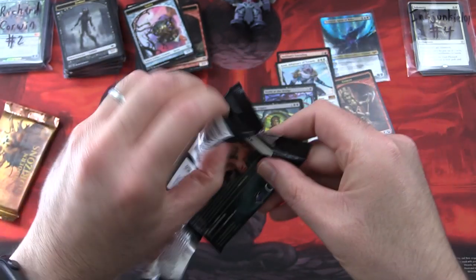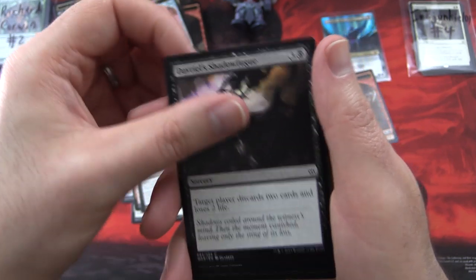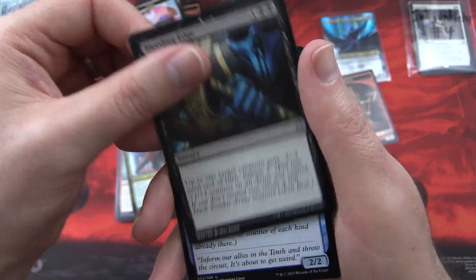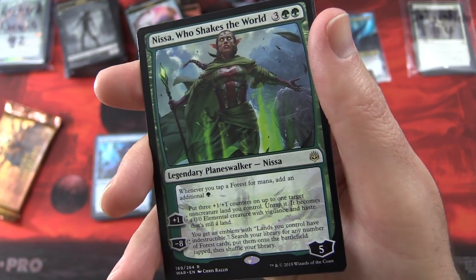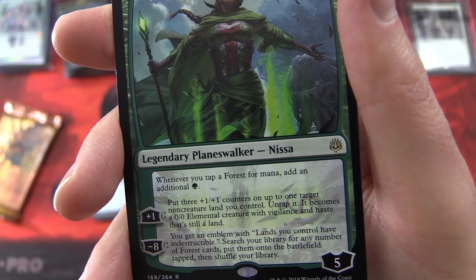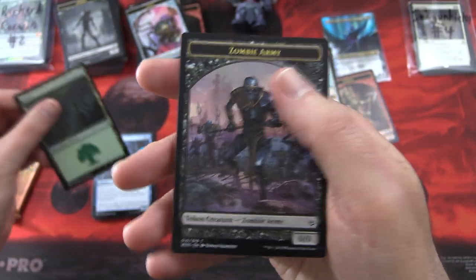Onward to War of the Spark. We start off with Gideon's Sacrifice — poor Gideon — Teferi's Time Twist, Grim Initiate, Snare Spinner, Toll of the Invasion, Davriel's Shadow Fugue, Wanderer's Strike, Relentless Advance, Enforcer Griffin, Jaya's Greeting — hello there, she's doing a little bit of cooking — Whelming Wave, Raptor. Uncommons: Bleeding Edge, Flux Channeler. And Nissa Who Shakes the World — another great Planeswalker! Legendary Planeswalker Nissa, 5 loyalty for 5. Whenever you tap a Forest for mana, add an additional green. Her plus one: put three +1/+1 counters on up to one target non-creature land you control, untap it — it becomes a 0/0 elemental creature with vigilance and haste that's still a land. Her minus eight: you get an emblem — lands you control have indestructible; search your library for any number of Forest cards, put them onto the battlefield tapped, then shuffle your library. Forest and a zombie army token — InkJunkie101 doing really nicely today!